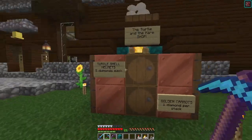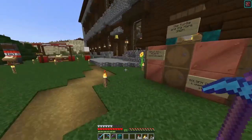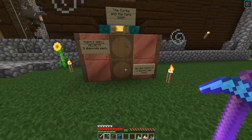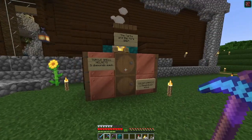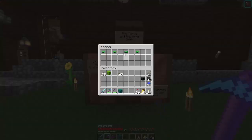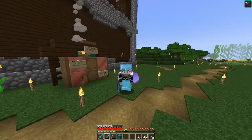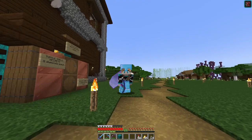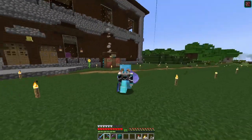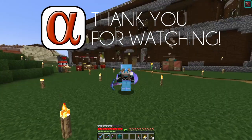I wanted to call it The Turtle and the Hare because I have turtle helmets - four to start, and I'll be making more - plus golden carrots: seven stacks to start. I'm thinking one diamond per stack of carrots, since it takes about a stack of gold ingots per stack of carrots. Five diamonds each for the turtle helmets, since it takes quite a bit of time waiting. They're not enchanted - I got some Unbreaking III books, but adding enchants makes it more expensive. Thank you for watching - check out the other alphas, all their links are in my description. See you next time, bye bye!